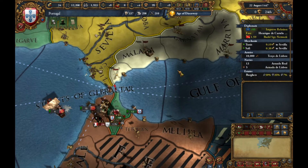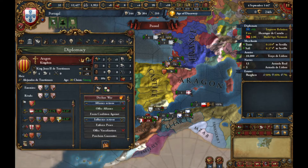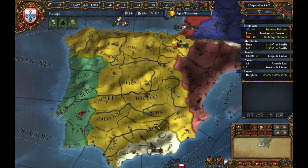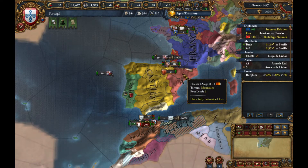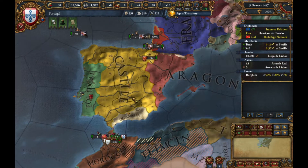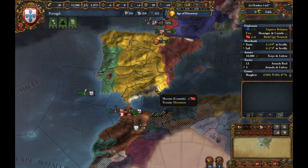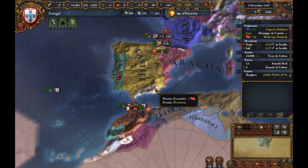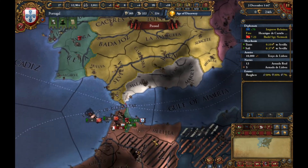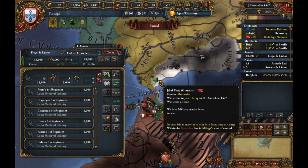I might declare a no-CB war for this one because I want you to be my friend, but I know in 200 years you're gonna be gone. I don't want to make Castile as weak as possible so they can't form Spain — I just can't let Castile become Spain. They have massive armies right now. So yeah, let's just declare war on Granada — no-CB war. Me and the boys going to war.